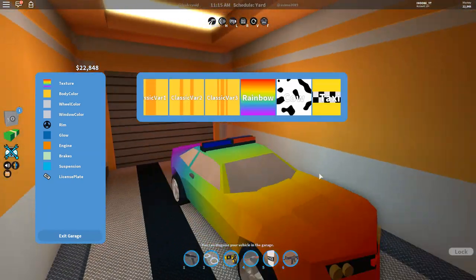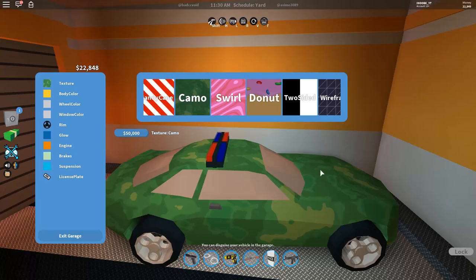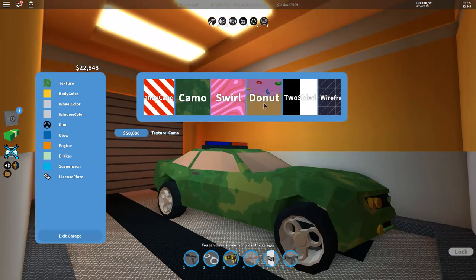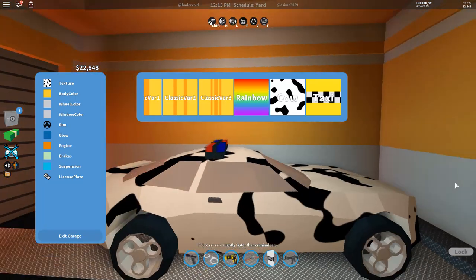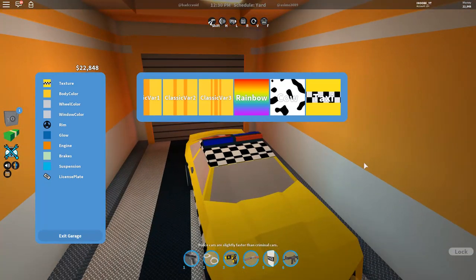Here's the rainbow — I don't recommend this for prisoners trying to escape because it's pretty bright. If you're trying to escape I recommend something like camo so you can blend in. Yo, where did I go? I can't even see myself — I'm blending in with the walls! Then there's the cow — I don't know if this is a troll skin, but cars have horsepower, not cow power. And here's the taxi — if you're a cop you can disguise your car as a taxi and criminals will just walk straight into it. There's also a whole bunch of things I plan on going over in the next video, so stay tuned. See you guys next time, peace out!